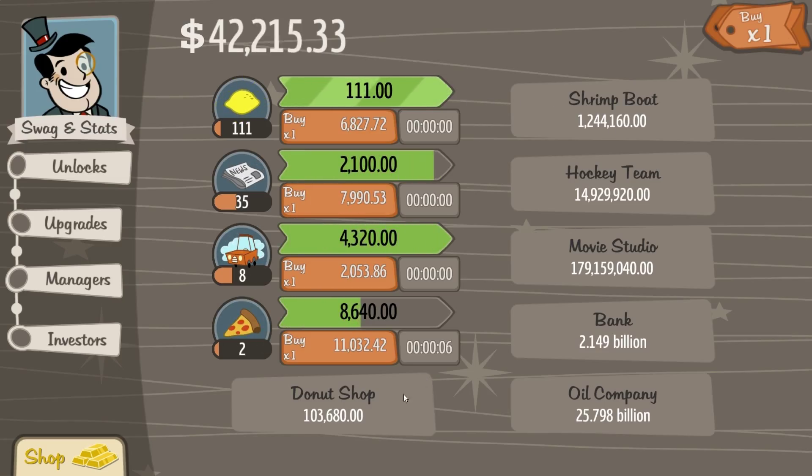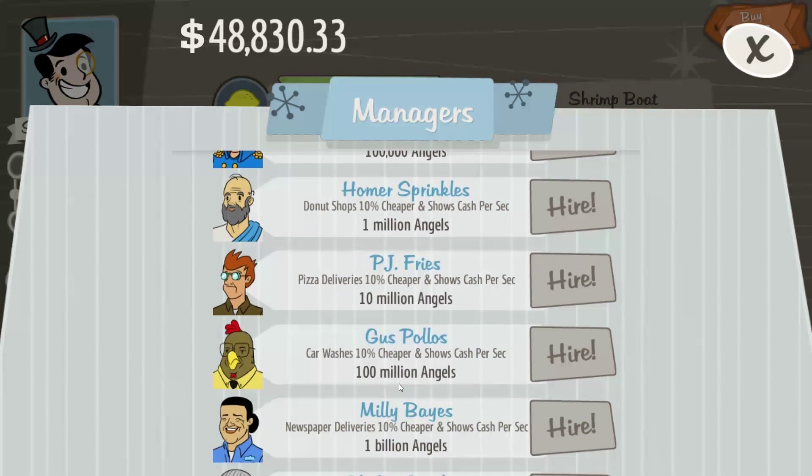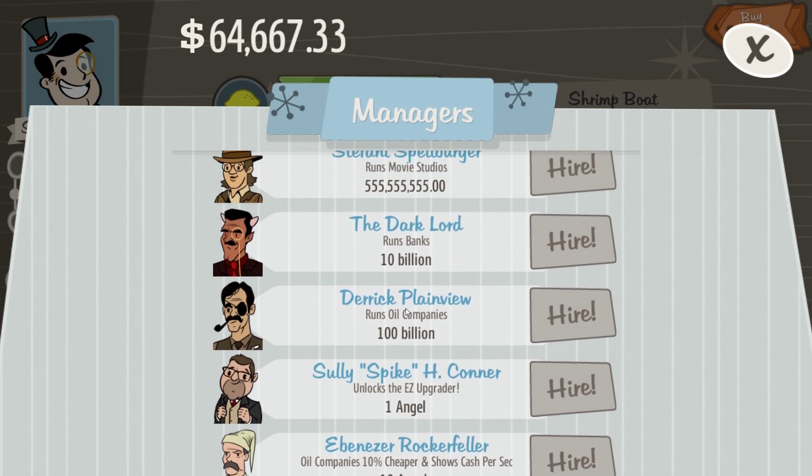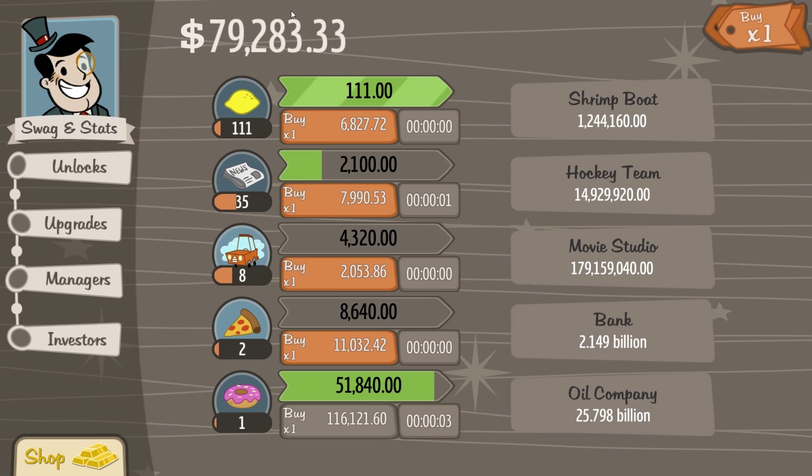So let that build up for a while. You go from lemonade stand, to newspaper delivery, to car wash, to pizza delivery, then to a donut shop, then to a shrimp boat, a hockey team, a movie studio, a bank, and then finally an oil company for $25.798 billion. To get someone to manage an oil company though, as you can see, is $100 billion — a one-time fee.